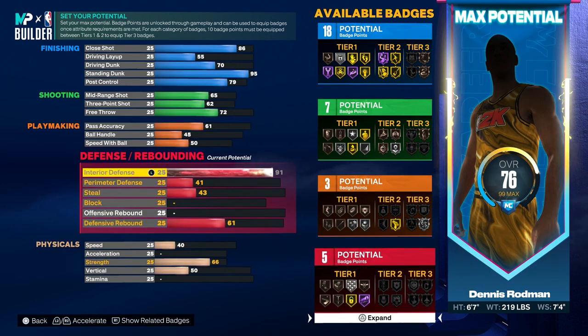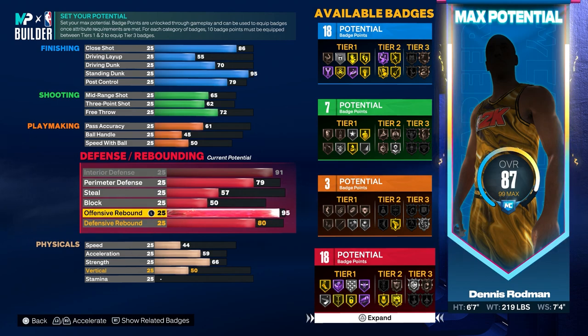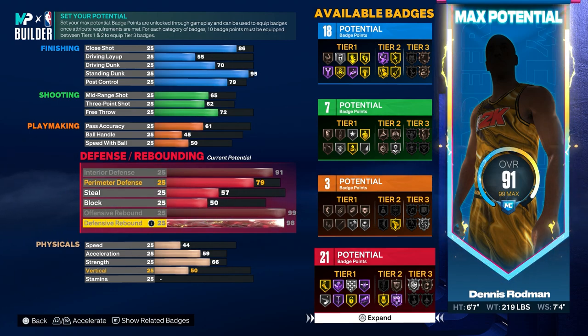For the defense, max the interior defense at 91. Put the perimeter defense up to 79. Put your steal up to 57. Put the block at 50. For the offensive and defensive rebound, max both of them at 99 and 98.